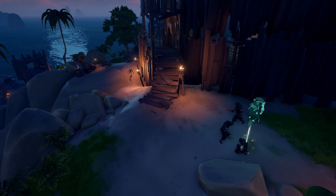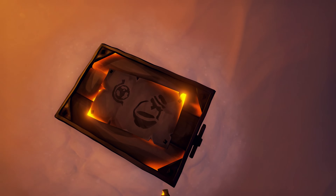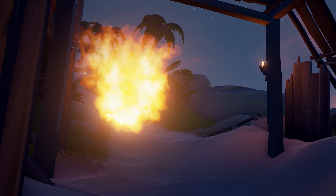So as you battle the waves of scornful skellies, you'd be wise to make use of the items you'll find, such as firebombs and the Ashen Wind Skull.